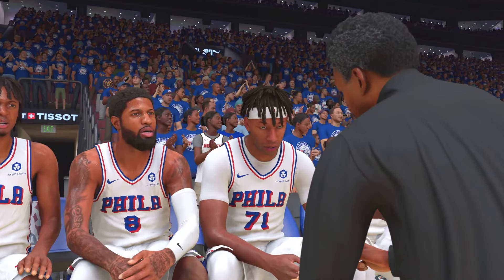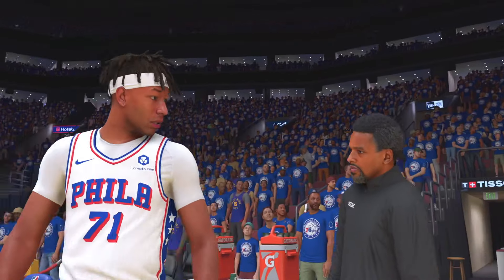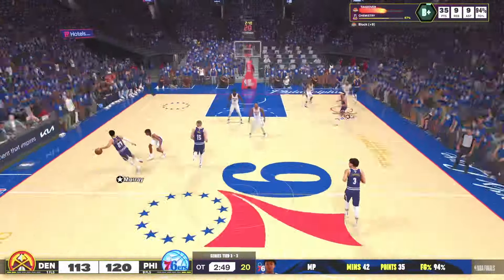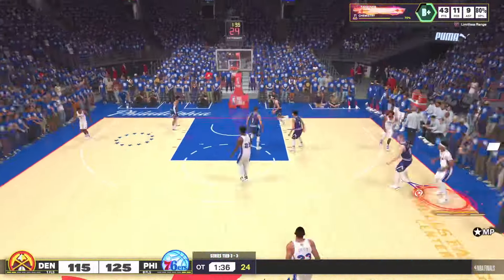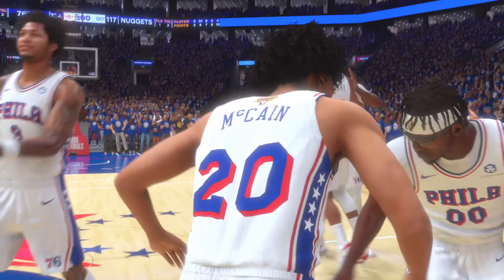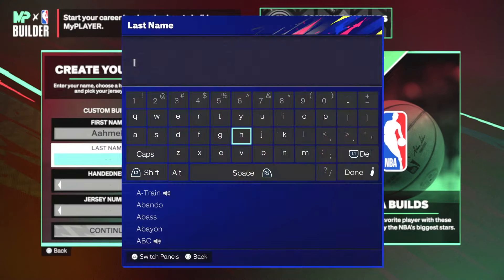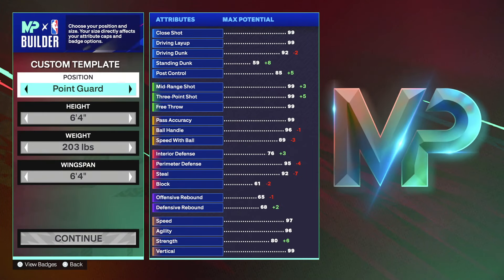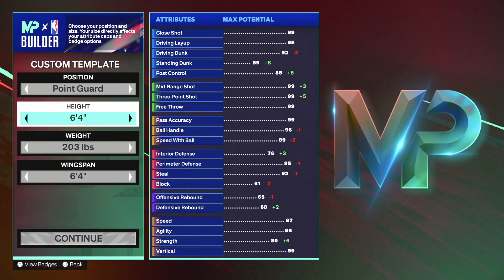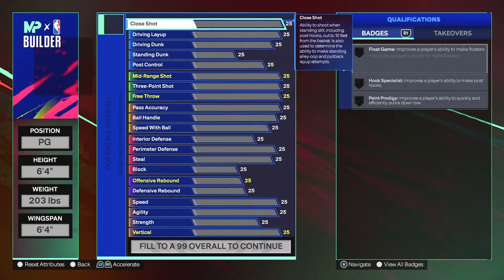Once the game is over, skip the cutscenes until you get to the player builder screen. From there, create your own build — the name and handedness don't matter. The player you're going to make is a Point Guard, height six-four, wingspan six-four as well. That will give you 99 shooting stats in every single category, and that's exactly what you want.